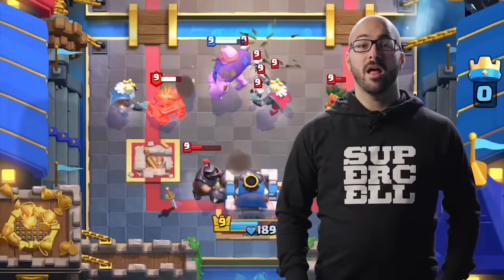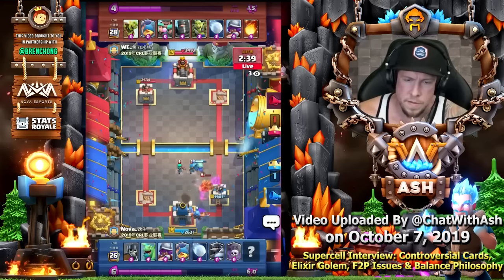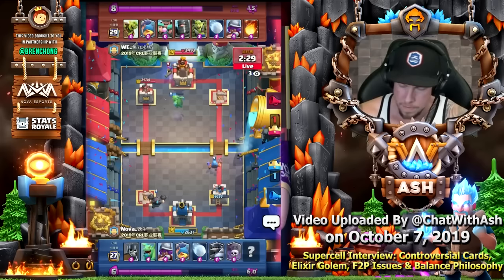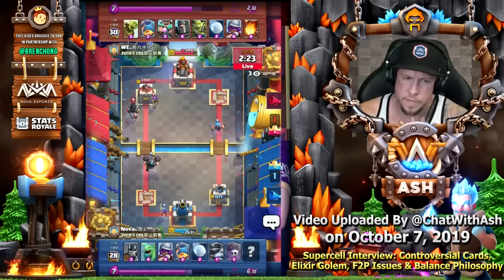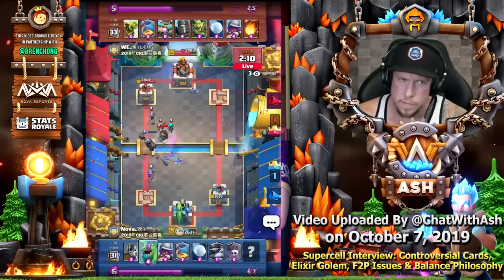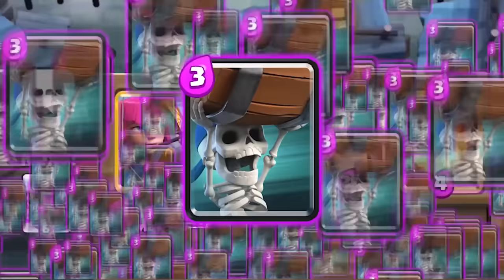Supercell had been purposely releasing cards in an underpowered state throughout 2019, but this just seemed ridiculous. Seth, who was the head of balancing, did an interview after the Elixir Golem was revealed but before it was released, sharing an interesting history about how it was originally balanced. The very first version was insanely strong — a 4-cost Elixir Golem with significantly higher stats, more like an 8 or 9 cost card for 4. They dramatically reduced the stats and cut it down to 3 cost to separate it from Battle Ram and Hog Rider.